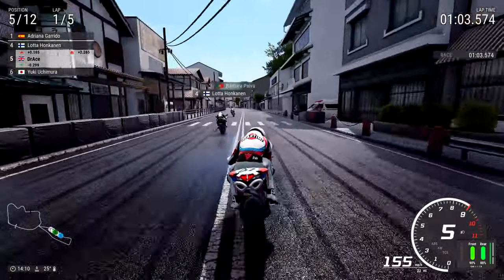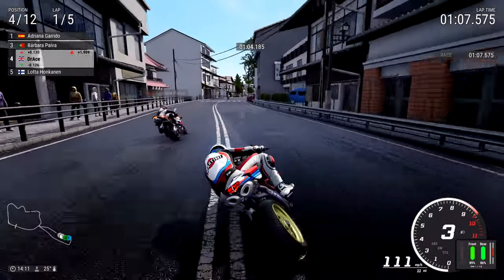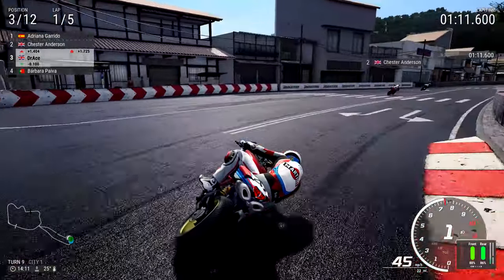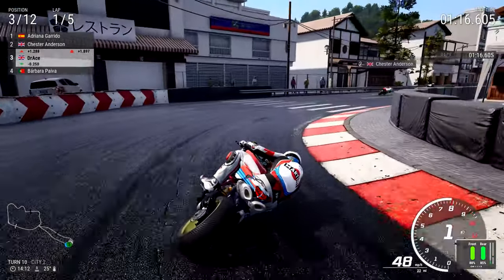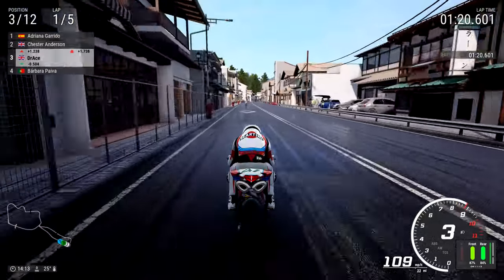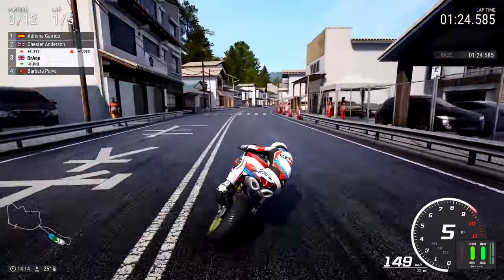Thrashing through the streets, zipping past. See that blue truck on your right? Use that as a braking marker when the game actually renders it in and loads — that's when it is wise to brake. Chester Anderson and Adriana Garrido are leading this Grand Prix. We're already up to third place in just one lap — that was pretty fast, if I do say so myself.